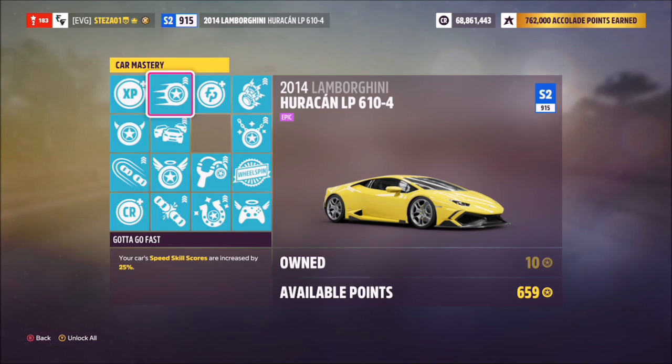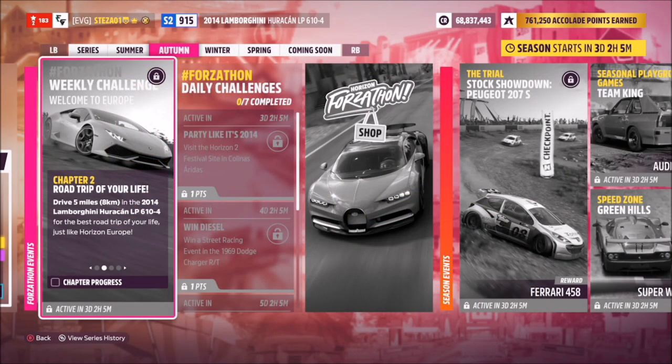First things first, I'd recommend buying out the skill points for the car. The most important one is the 'Gotta Go Fast' perk — I'll explain why in a moment.